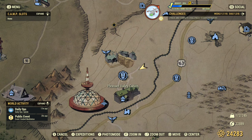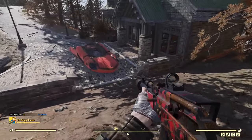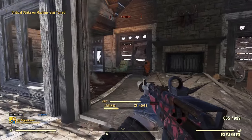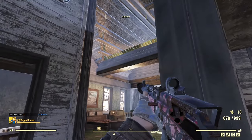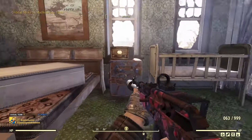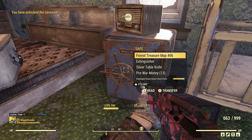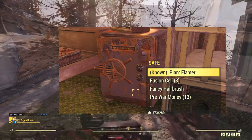Now we're at a location with multiple safes — Pleasant Valley Cabins. From the spawn point we want the first house down the hill, which has turrets on the ceiling and usually a couple of Scorched as well. In the back room there's another turret. Once we clear those, the safe is right next to the bed with a radio on top. No plan this time, but before I found a flamer plan here.